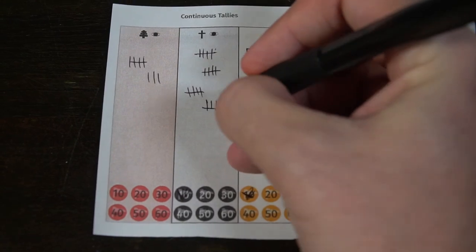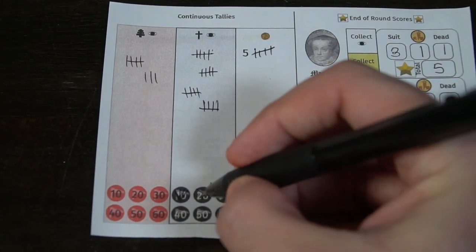And then finally, you're going to be needing this scoreboard throughout the game, so make sure that you have a pencil or a pen ready. Because you're going to have piety values, gold values, and in which ways you score throughout each of the three rounds, and finally at the bottom, how many points you get total after the end of the game.